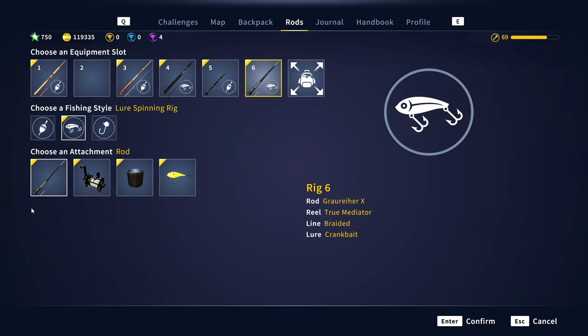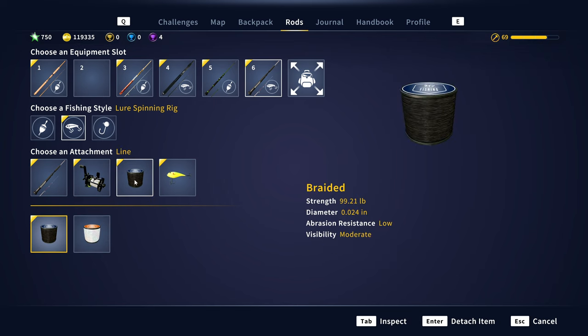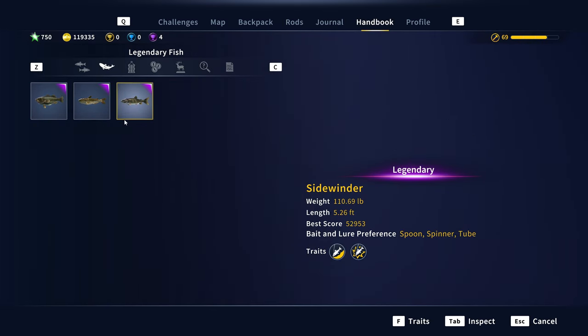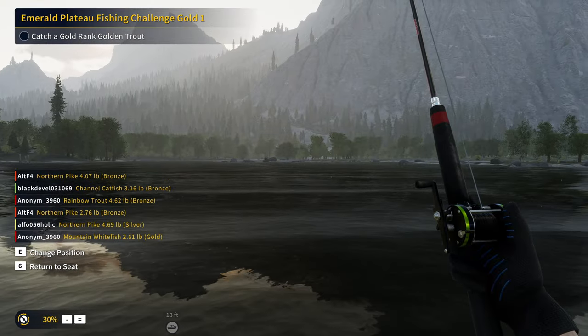For the setup, I am using the Grower X, the True Mediator, the 99-pound braid, and a 3-ounce crankbait — just to switch it up a little bit, because I've always caught him on the four-ounce worm. Pretty much any of the lures listed in the handbook as something he enjoys fighting is going to work: spoon, spinner, tube, worm, crankbait, jerkbait. Just go for the biggest sizes you can get or close to the biggest size.